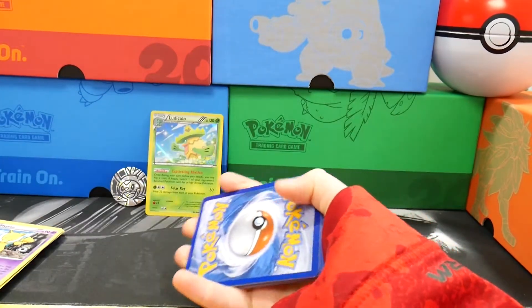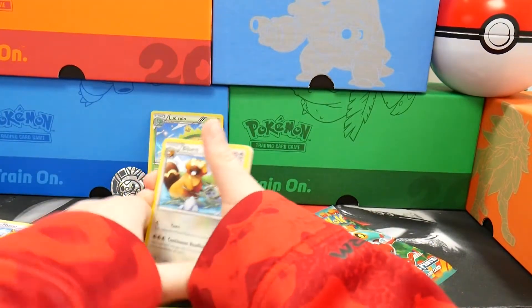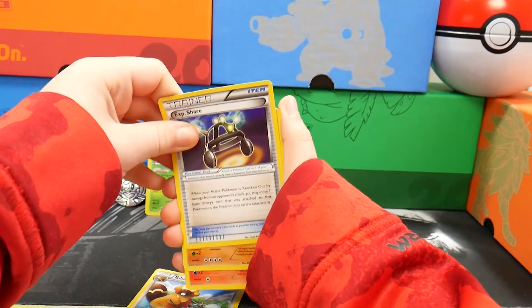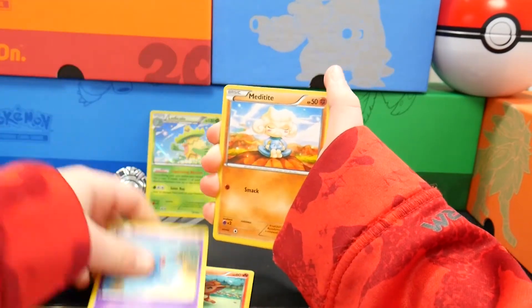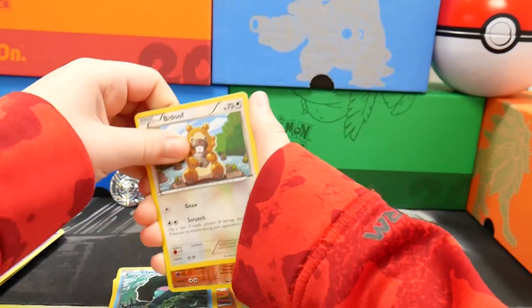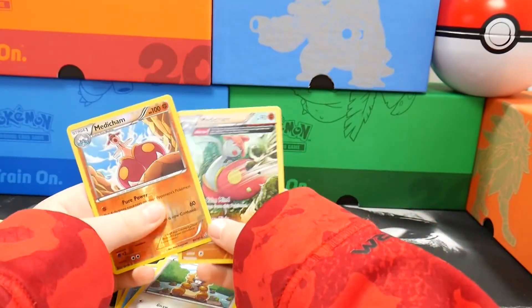There's a code. We got a Bibarel, EXP Share, Rhydon, Vulpix, Tentacool, Meditite, Clown Pearl, Bidoof, Reverse Medicham, and Medicham.